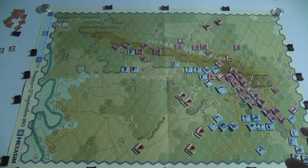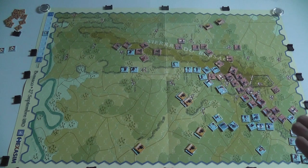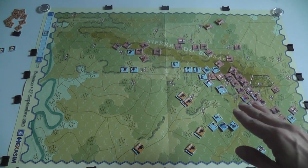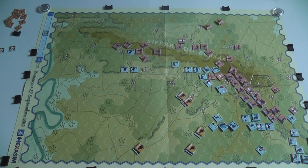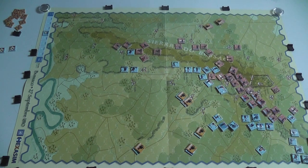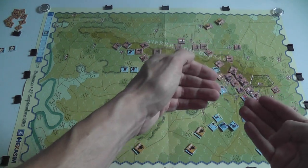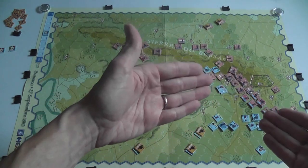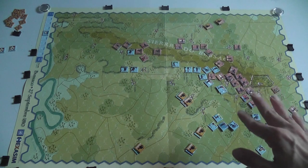Meanwhile, other French units are trying on one flank what hasn't been possible on the other — to outflank and start pushing the flanks. The Anglo-Portuguese side overall has had an easier time defending such a good position; however, there are opportunities for attack they've wanted to exploit. But after attacking, some units move forward and you have to reform the line before the French take advantage and cut off those units.